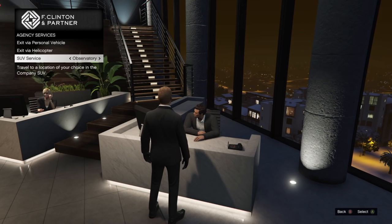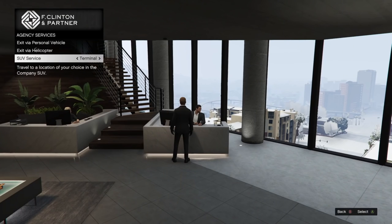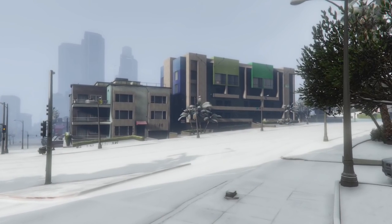The last perk on the list is the SUV service, which has a few different locations you can basically fast travel to, like Del Perro, Polito Bay, and LSIA, just to name a few.